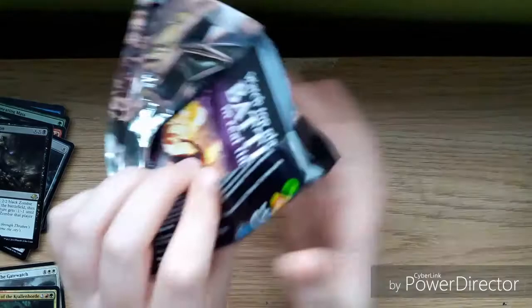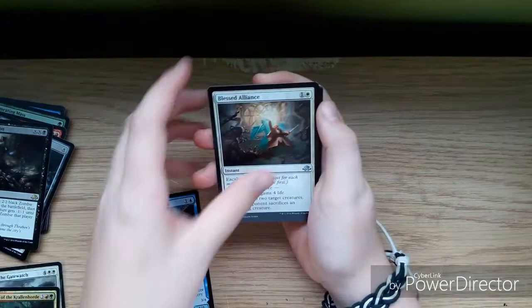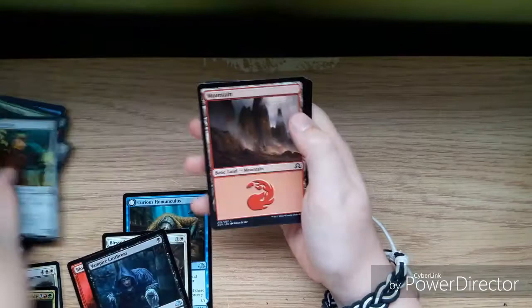Liliana is worth quite a bit — I think I actually have one in my binder. Next pack: Furious Homunculus, Blessed Alliance, Blood Mist, Vampire Cutthroat, Lupine Prototype, and a foil Forest.